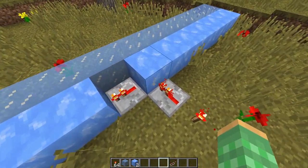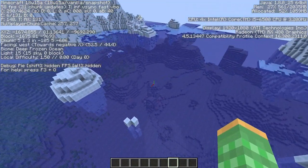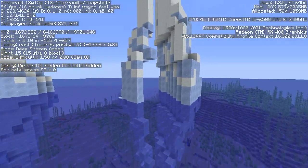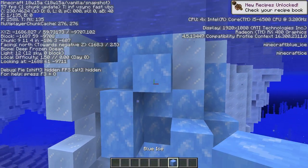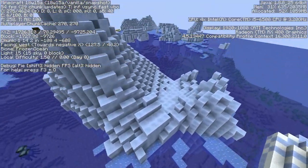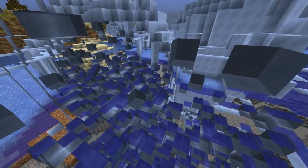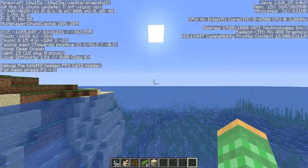They also added ice spikes which generate in frozen oceans. Here's a deep frozen ocean — it's pretty impressive with packed ice, and the majority of icebergs extend underneath the surface. Some icebergs have snow blocks on them, and there's a lot of variation. Here's one with the new blue ice in it. You can see huge chunks of them forming all sorts of shapes and figures — it looks really amazing. Inside the large icebergs are full pockets of water.